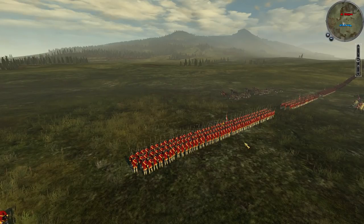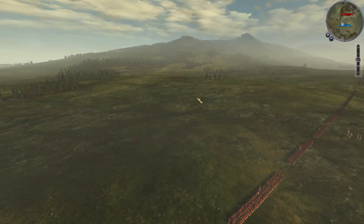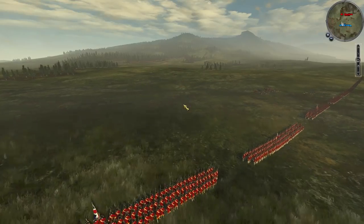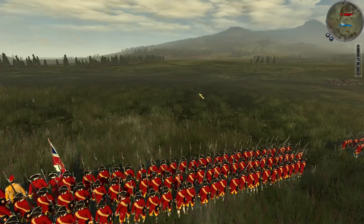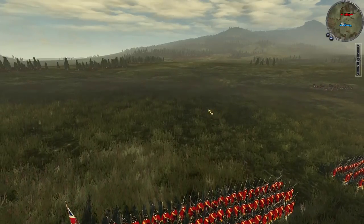We're fighting on Culloden Moor, and there isn't really a moor in the game, so there isn't soggy ground that would slow down a Highland charge. But this battlefield looks kind of Scottish, and it's a reasonably flat and open area, so we'll go with that.